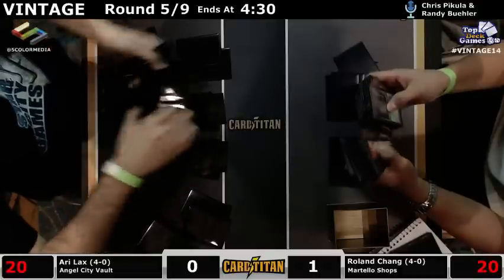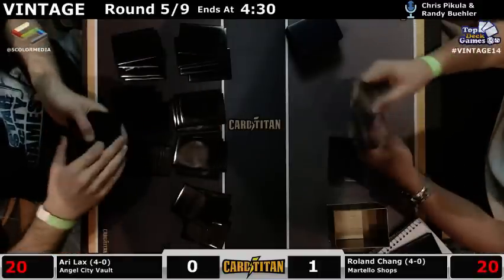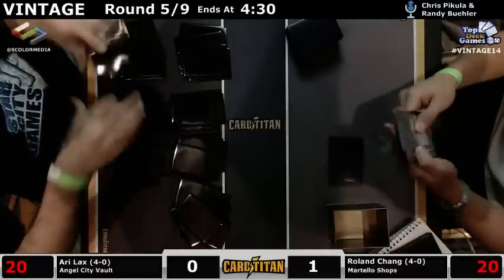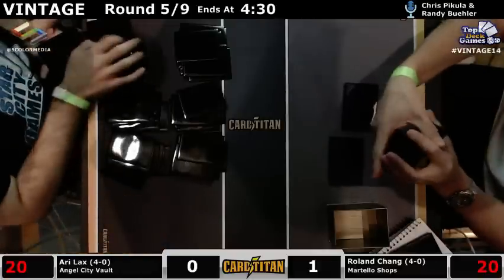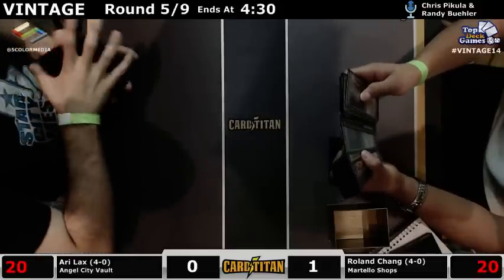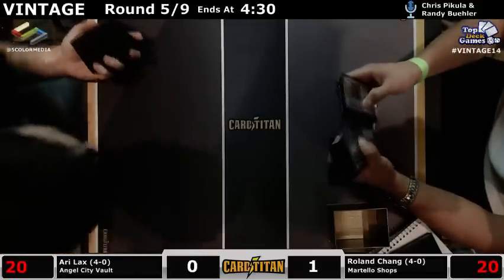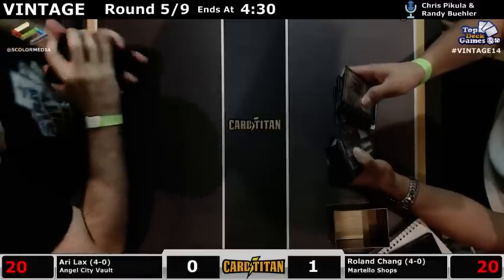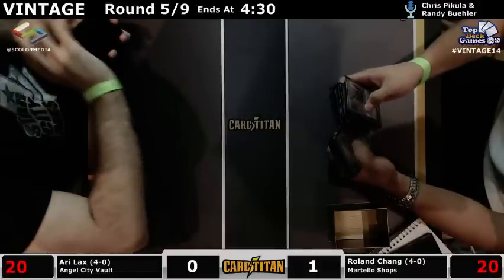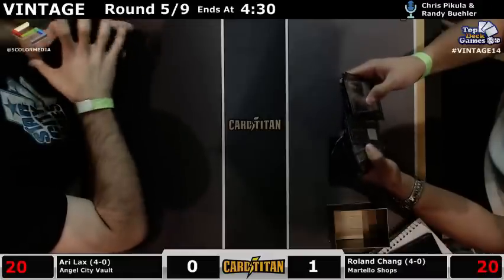Ari's sideboard: he has one Ingot Chewer, two copies of Heirlooms Recall and a Rebuild, and two basic lands — Island and Mountain. All of that's coming in. Does he Inkwell versus Sphinx? Does he Grafdigger's Cage versus the Forgemaster? Maybe. One Grafdigger's Cage to turn off Forgemaster? It turns off your own Tinker though — turns off your own Yawgmoth's Will. Maybe not. Sphinx has got to be better than Inkwell. Haste seems nice.